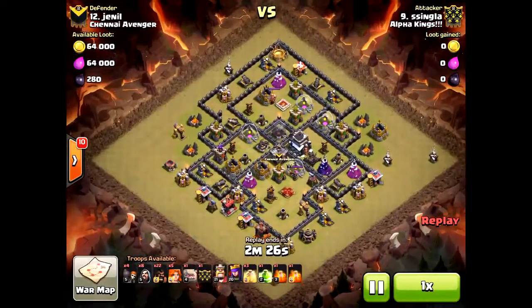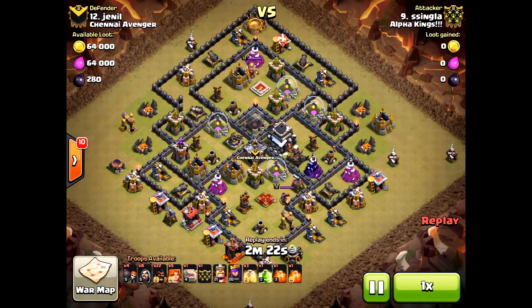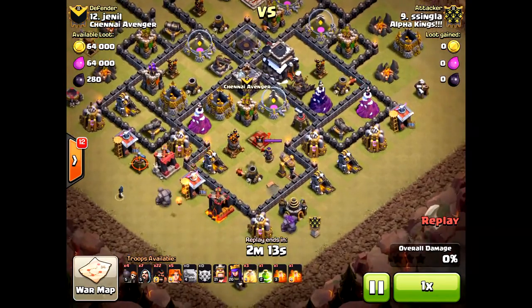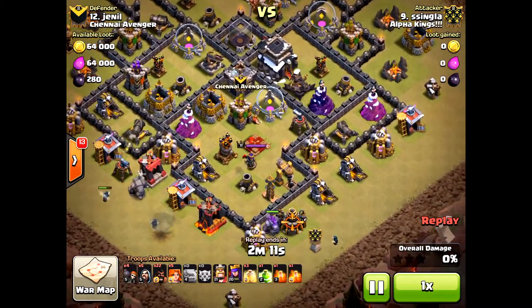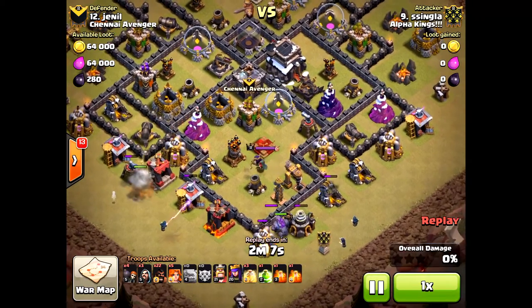I'm going to bring another attack from the same attacker here. This time he's using no Queen, but he's bringing in GoHoWe Valkyries. This is not a max Town Hall defensive base, but that doesn't mean anything — it's still hard to three-star a base even without max defenses.